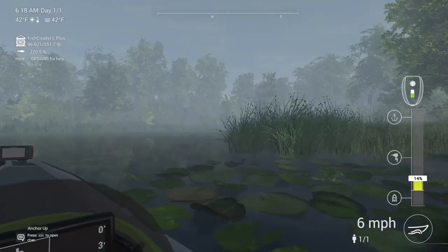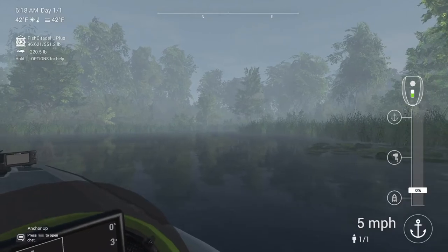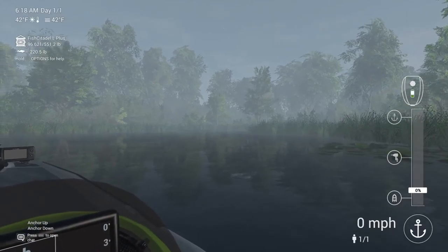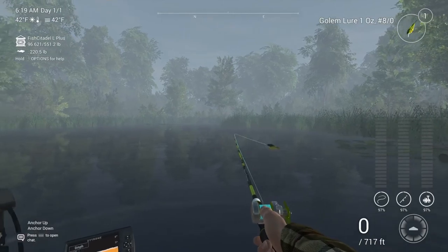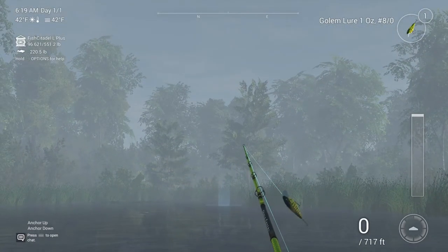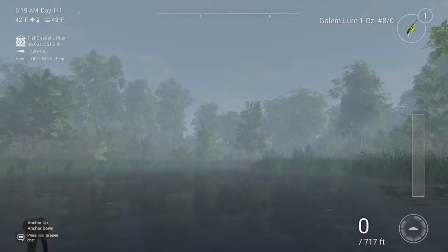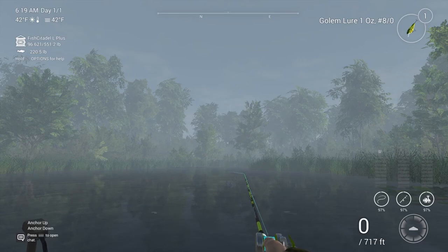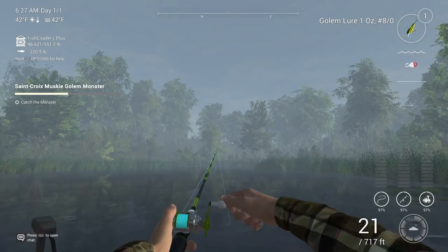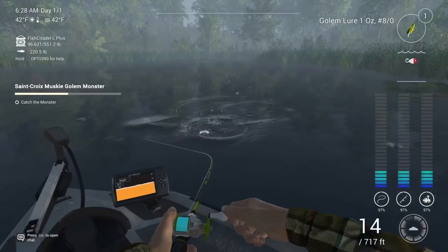Just throw along where the pike are — honestly this guy's pretty easy. You can feel him nibble a few times and then he just takes it. It doesn't even need to be peak for you to catch him, so it's a pretty easy fish. Hopefully this guide helps you out. Head to the back corner where the pike are in the green bay area and you will definitely get him.